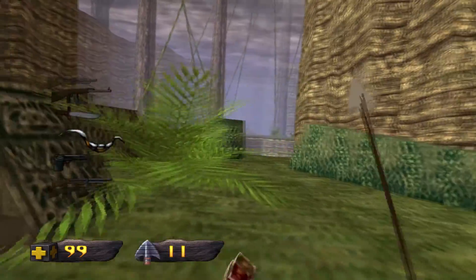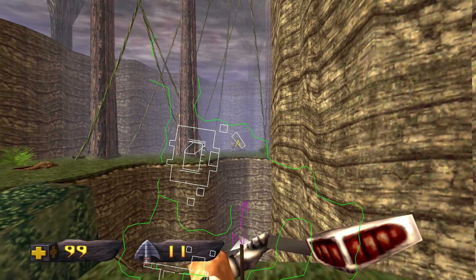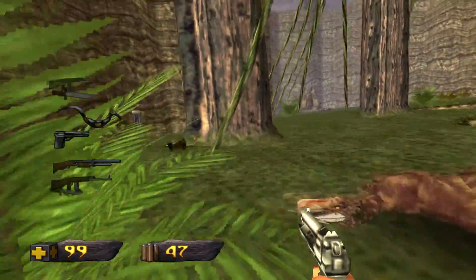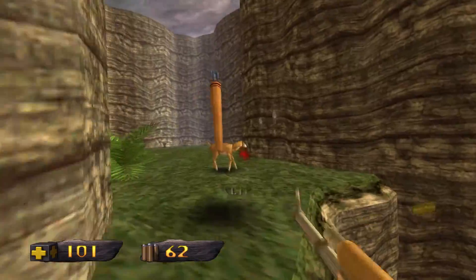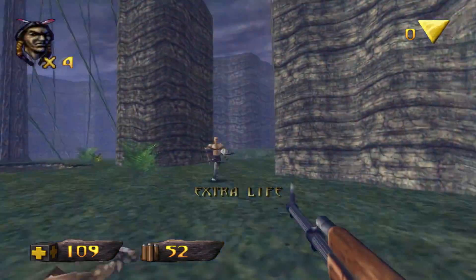There's a guy over here at the save point I'm just going to take out. That guy's got like a pulse rifle and it can be quite devastating, so I'm just going to take him out from the side. There's a save point there but I'm not going to use it because I just don't need to.